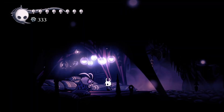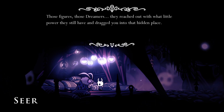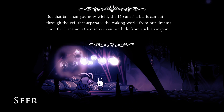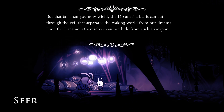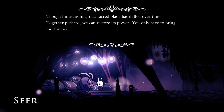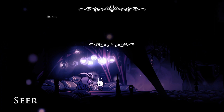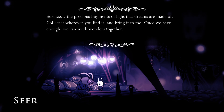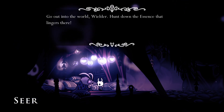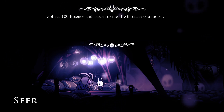Here we are with the Seer. She says: 'Ah, you returned! Welcome back to the waking world. Those Dreamers dragged you into that hidden place, but the talisman you now wield — the Dream Nail — can cut through the veil separating the waking world from our dreams. That sacred blade has dulled over time; together perhaps we can restore its power. You only have to bring me Essence — the precious fragments of light that dreams are made of. Collect 100 Essence and return to me.'